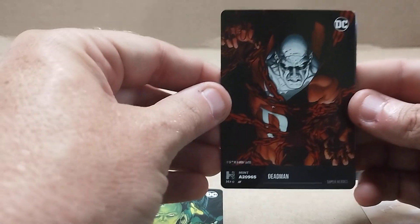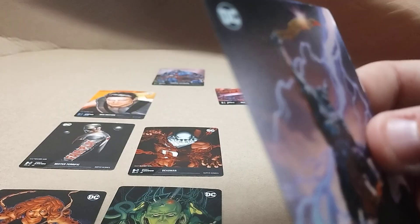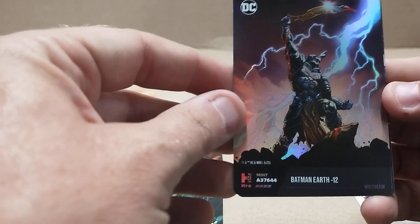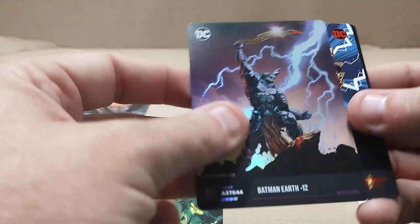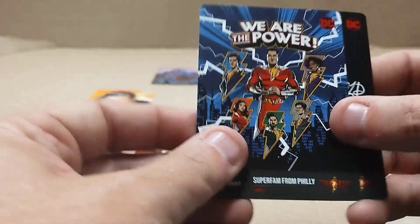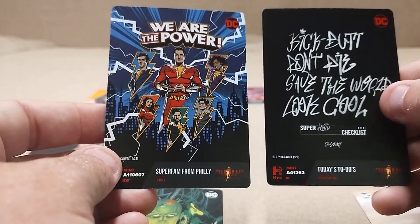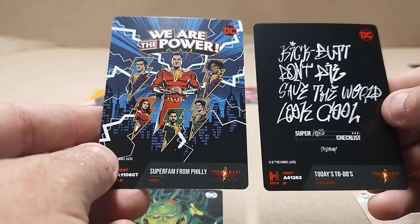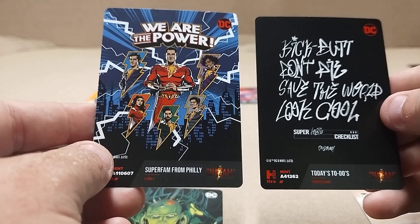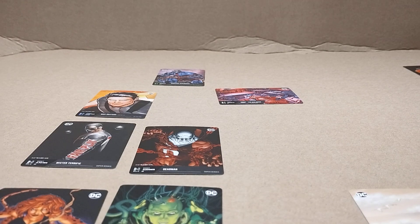Superhero — Dead Man. Superhero, I always liked Dead Man. Oh, there's a Batman Earth 12 — Multiverse card. And two more Shazam ones. 'We are the power' and 'Kick butt, don't die, save the world.' Look cool. That was a little hard to read.